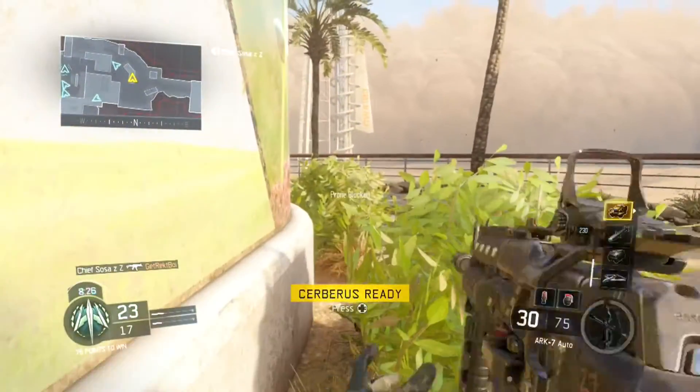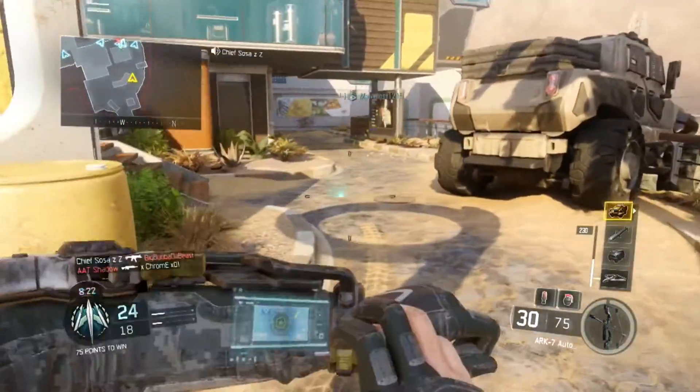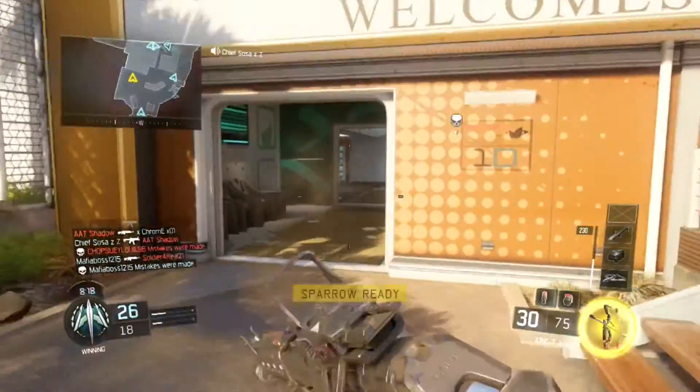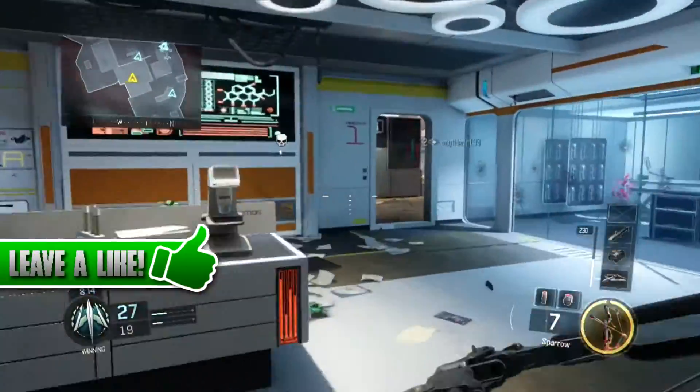So the two new guns: the first one's called the MP40, and I'm pretty sure it's a submachine gun. They also added a new pistol called the 1911 — it's been in a whole bunch of other Call of Duty games, pretty much every single one except this one, but now it's in it, so that's pretty cool.